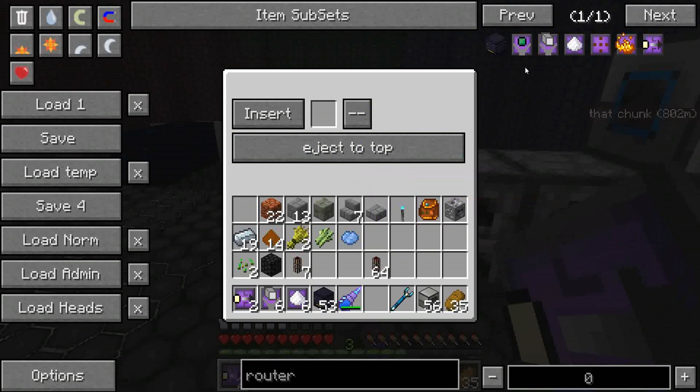Next upgrade, we'll look at the item filter. It has nine slots in it, and you can put in nine different items, and it will only work with those nine items. It will ignore every other item.